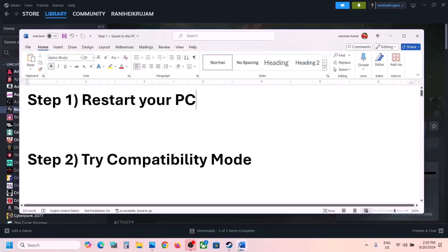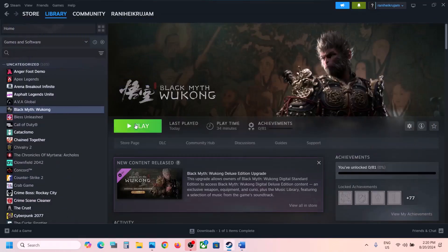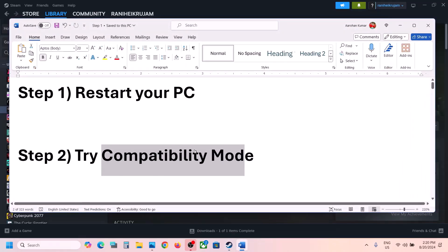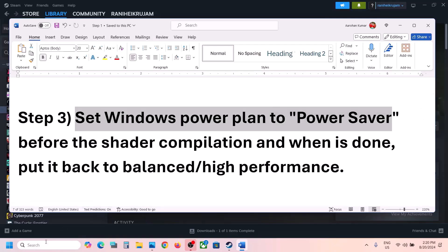The next step is to go to Steam and then click on Play. Once you click on Play, you can select the second option and then click on Play, and then check if that does not work.